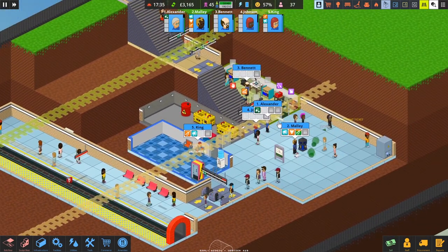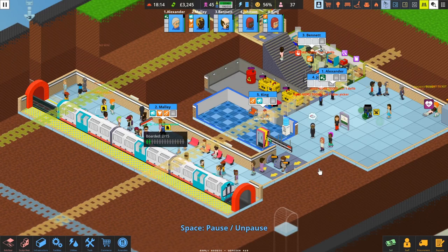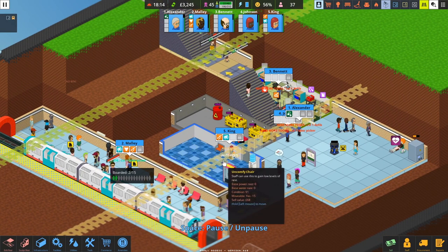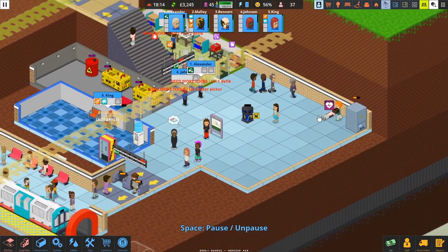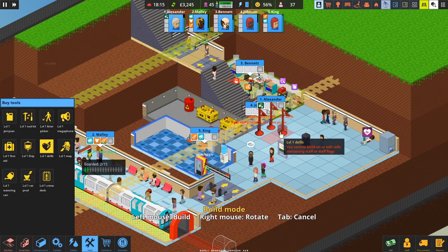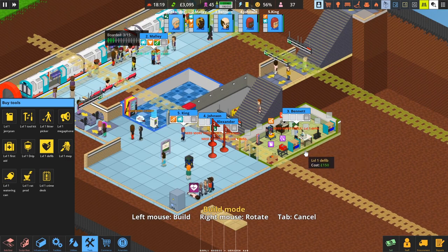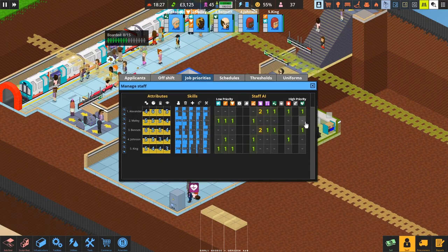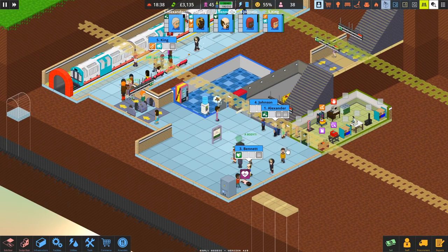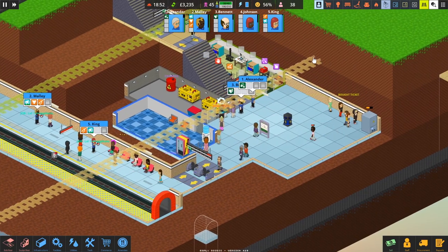Everything seems to be ticking over nicely now because I haven't expanded too quickly — which is always a good thing. Then there's a cardiac arrest, some noxious fumes, and some litter, so I might need to start redeploying people. The cardiac arrest is right in front of the ticket machine. We don't have a defibrillator, so we'll need to quickly squeeze one in there. Alexander and Bennett can both handle this — Bennett is dealing with it. The person is now cured and that's giving us reputation, but we're only at 56% — not great, but it'll do for now.